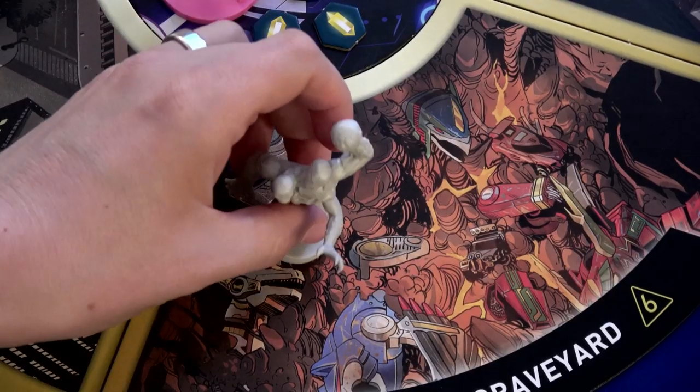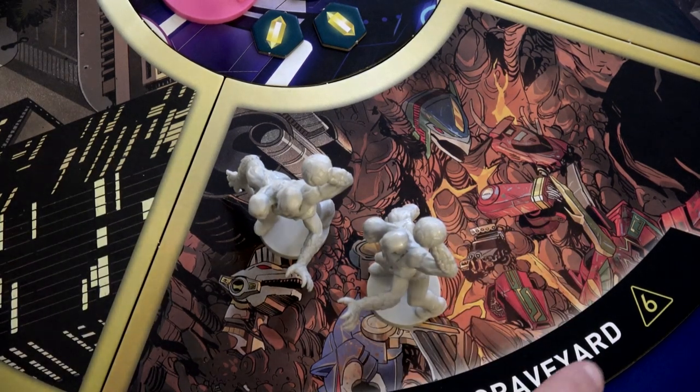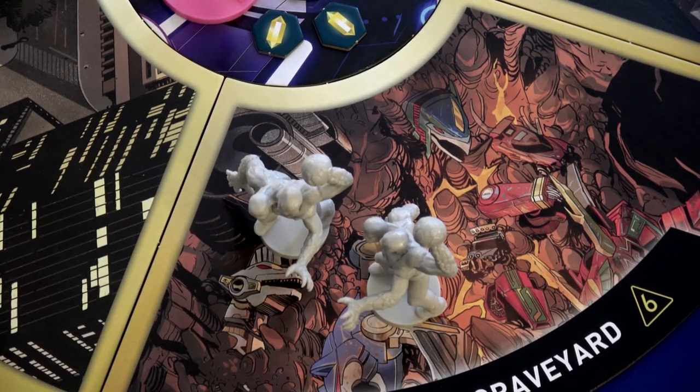We'll place two of these super putty patroller minis here. Now you can see this location has a six — that's their enemy limit. Once there are six enemies in there, we'll put a panic token, and then any new enemies that are supposed to go here will go into the next location clockwise.